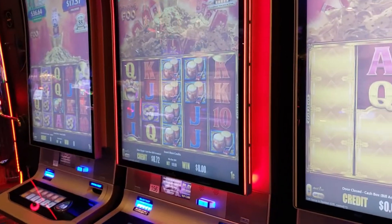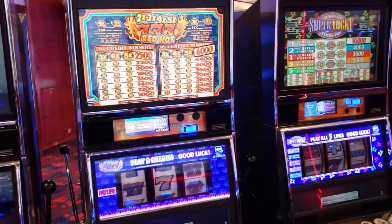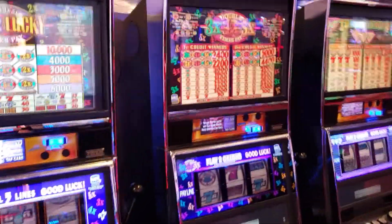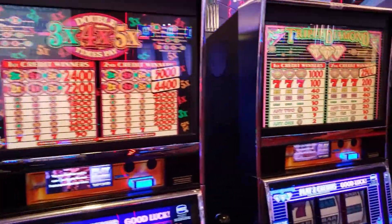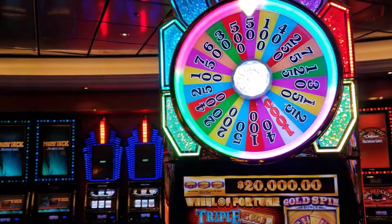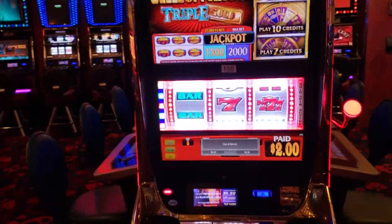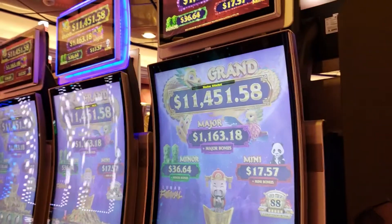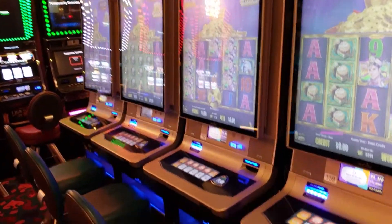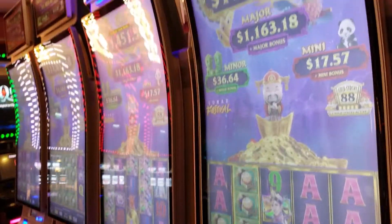These are gold stacks — there's four of them, some more of the old-school machines. These are more gold stacks. So these four plus the other four behind them — there are eight of them right here.